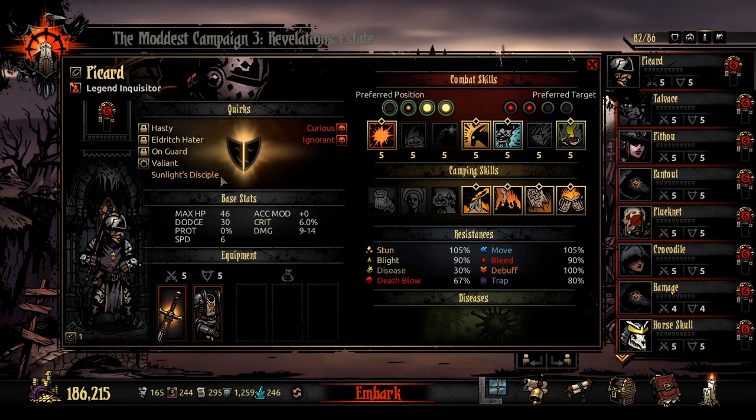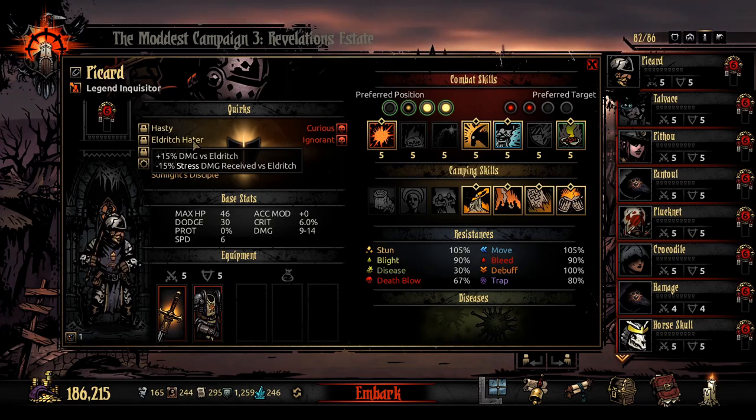Hasty — this guy needs to be going first all the time, so I have Hasty and On Guard. Eldritch Hater is great. Even if you're not playing modded, Eldritch Hater and Beast Hater, and then Eldritch Slayer and Beast Slayer, are the best ones because the actual Darkest Dungeon missions are full of Eldritch and Beast. You only really find Unholy in the Ruins, and Human is not that great.